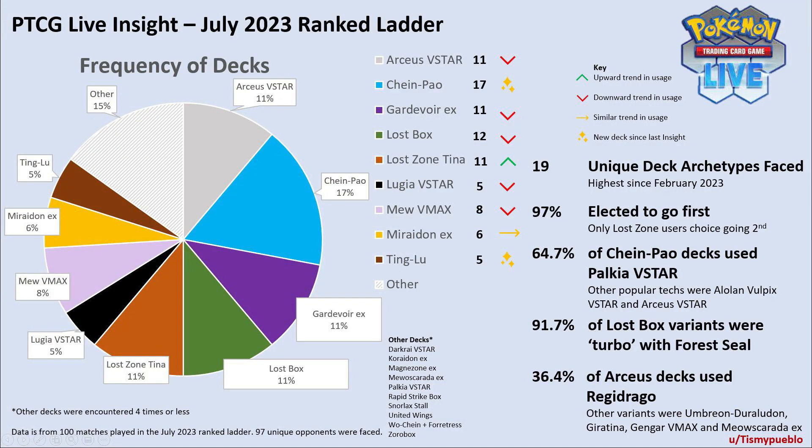Maybe in the future I'll write up my own analysis, but I do kind of like reading what they have and sharing it. Again, I will link everything I've mentioned below. I would also pay attention to the stats on the right, such as the Arceus decks with Regidrago and the Lost Box variants with Turbo Forest Seal Stone — that'll give you a better idea of what's specifically being used within these deck archetypes. Let me know if you like this style of video. Credit to TizMyPueblo. Let me know what you think, and I'll see you guys later.